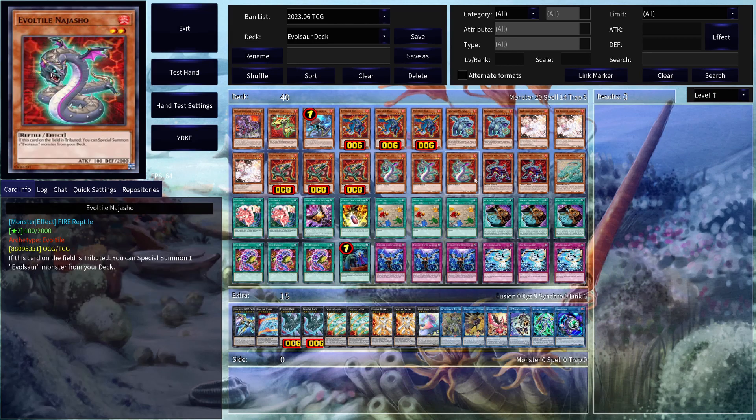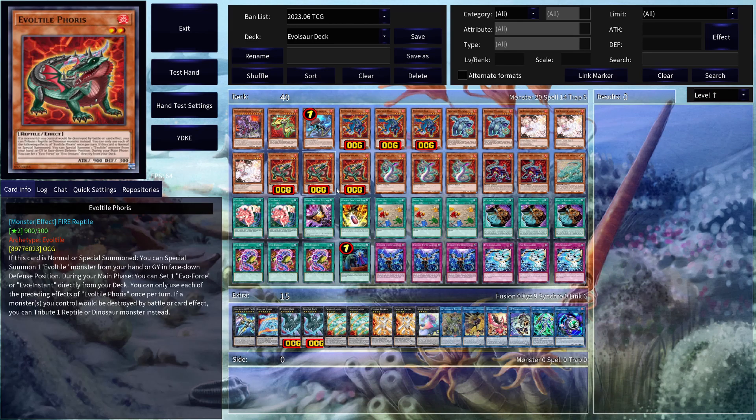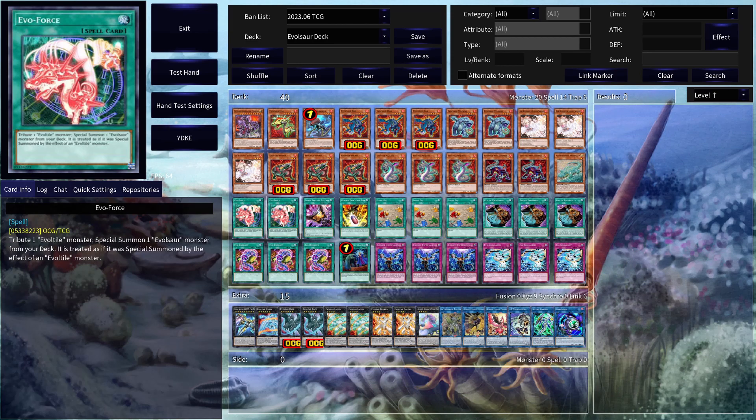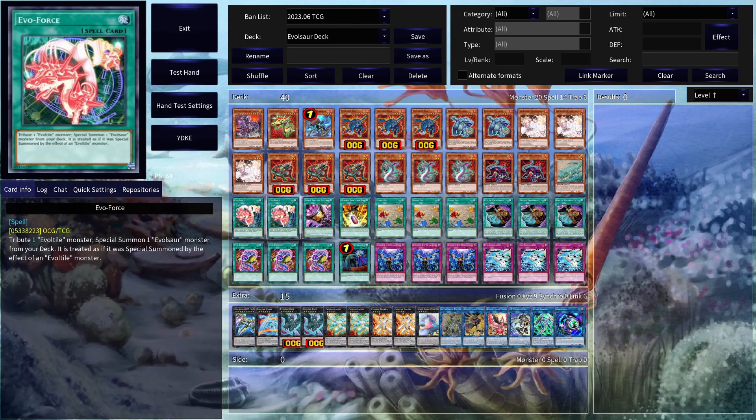So usually we have really good targets here. We have EvoTile Najasho, and we have EvoTile Mega Charela. The nice thing about Forest is that not only are you able to summon one of these monsters out, but you're also able to set EvoForce down. Being able to set EvoForce is really great, because not only do you not have to search it out, but you can use EvoForce to tribute Najasho and trigger Najasho's effect while also using EvoForce's effect.